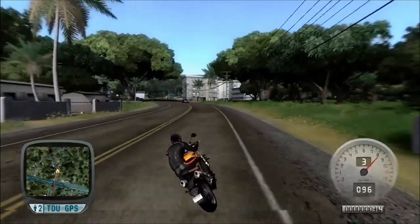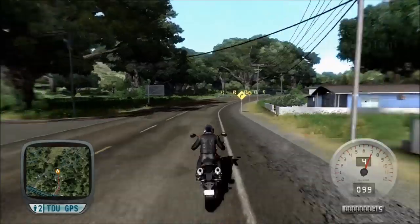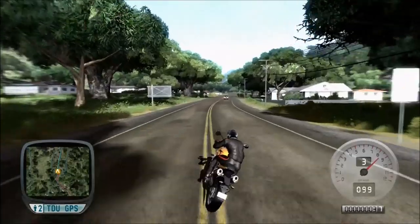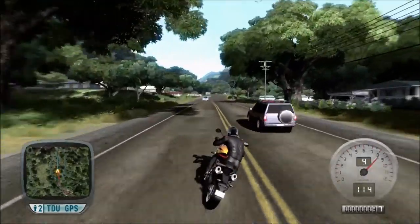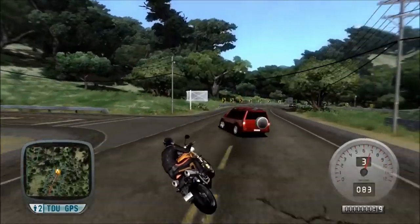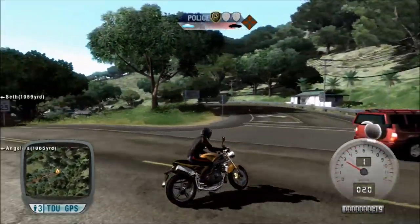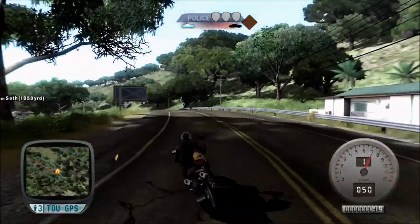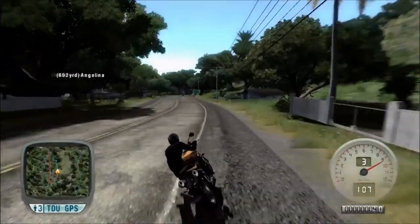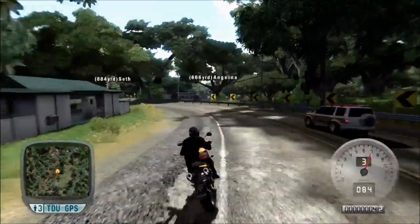It's a motorbike category B vehicle, with a 1050cc triple engine — as the name suggests — producing 128 horsepower and 77 pound-feet of torque. It's not too heavy either, weighing 189 kilos, no fairing of course by definition, and it's actually very compact — physically it may well be the smallest bike in the game, not necessarily the lightest but the smallest.